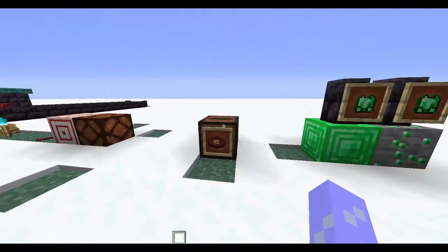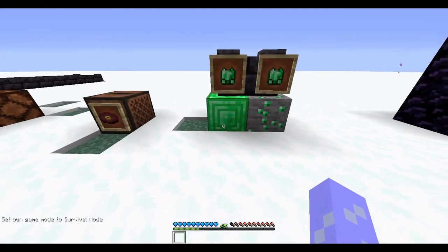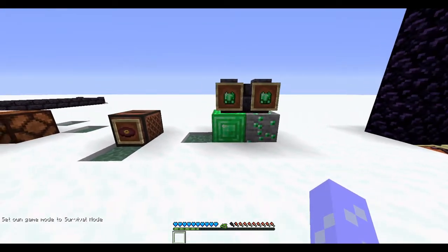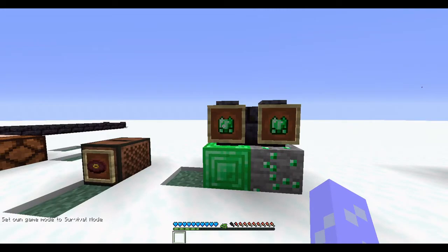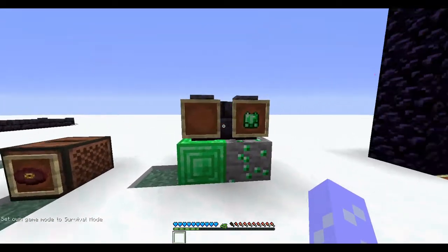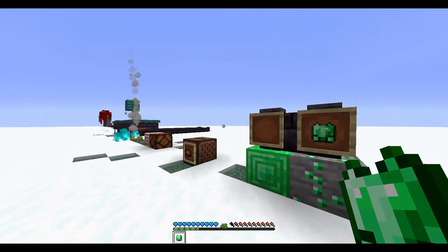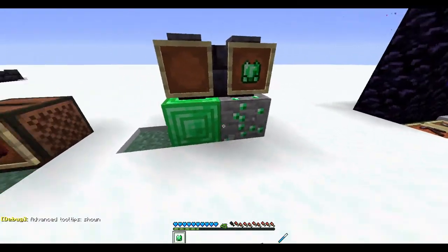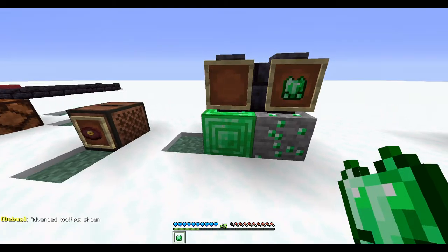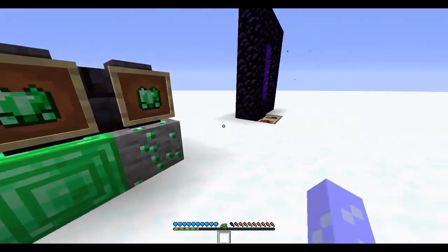There's a new block called jade — just kidding, these are just retextured emeralds. As you can see with F3+H it says 'emerald.' I renamed them to 'block of jade' and 'jade ore' using a custom texture pack I made, as you can tell by the crosshair and the blue hearts.